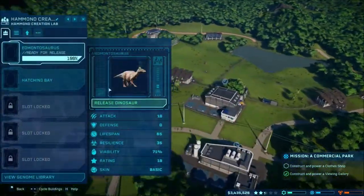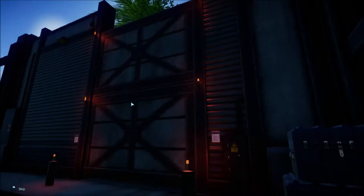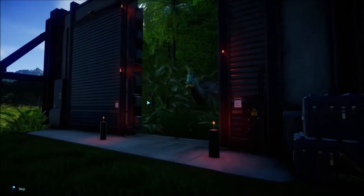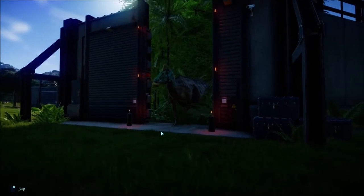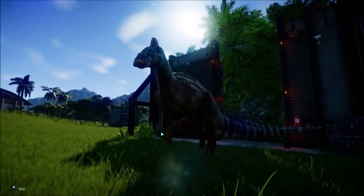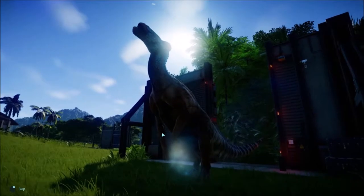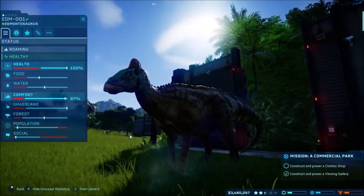I also have an Edmontosaurus all done up there. Once this gets done I have another dino, because I finally, with all the research and everything — I think I need to send out for more research as well. There's our Edmontosaurus; that's our first one for this episode. Let's go ahead and get a picture of that thing. I'm pretty sure that's our first one, because I think we only have two Trikes since our Struthiomimus died.